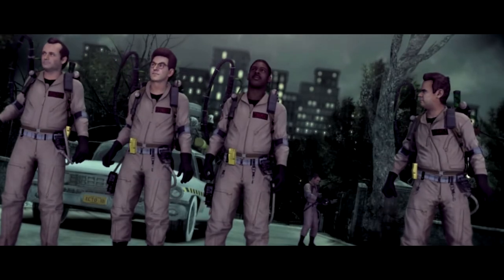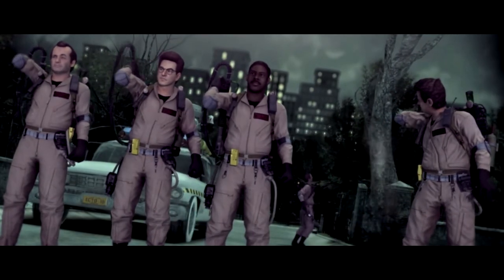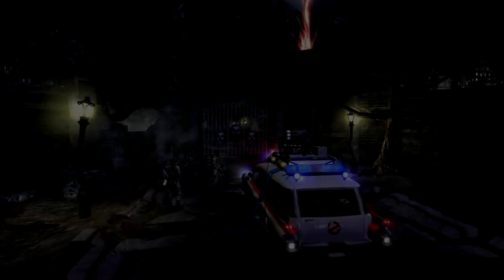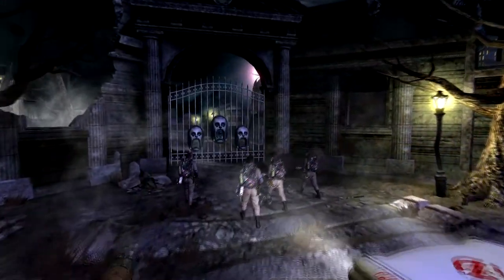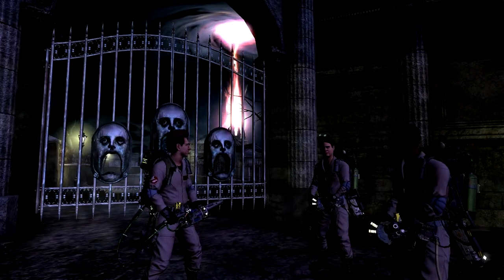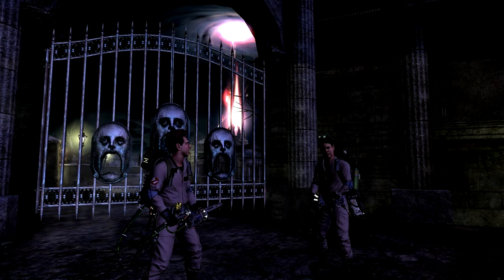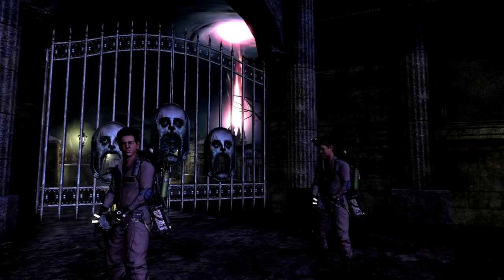Any guesses on where we'll find Peck and Elissa? I suspect we're going to need the super slammer up there — no telling how powerful Peck has grown. That means we've got to take the Ecto-1. I'll drive — maybe the trainee should drive. Oh thanks, Winston. Any ideas?